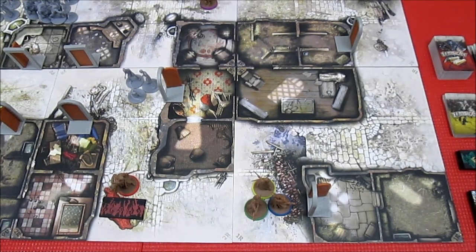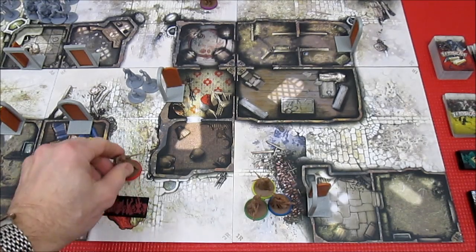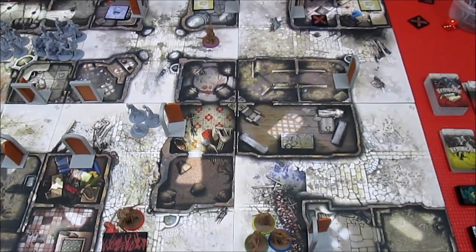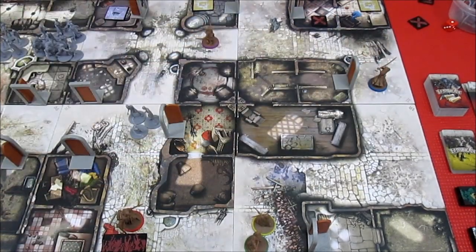Excellent turn for Anne. Up next is Nellie. We got so lucky down here with no spawn. Nellie is going to make a run for the next objective to the north. She has a free move plus four actions — one, two, three, four — running all the way up there very quickly.